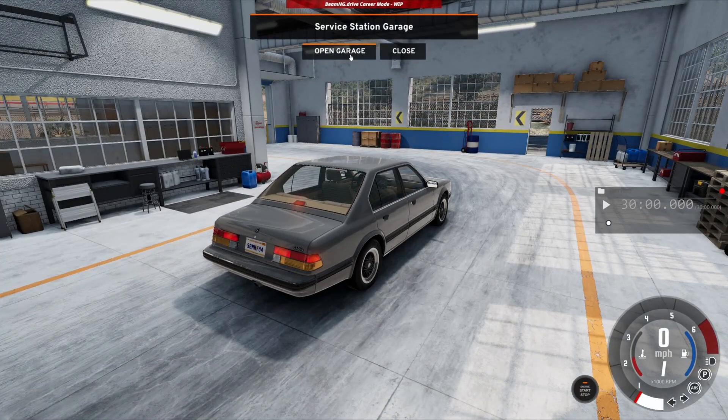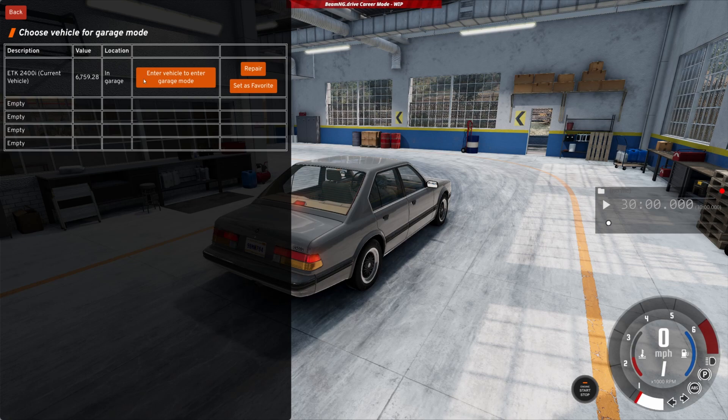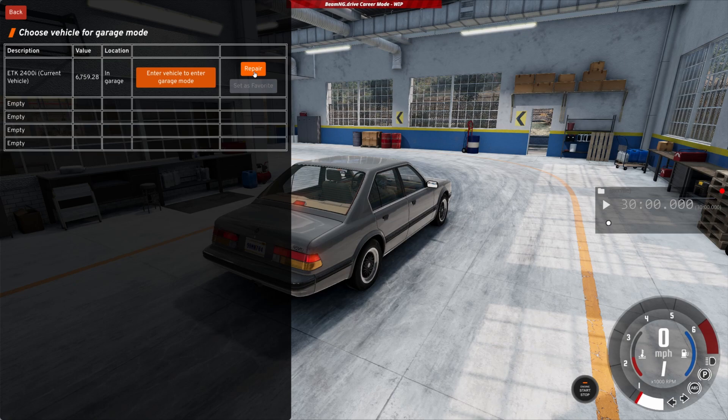We just came to our garage - let's open it. You guys can see this is my currently used vehicle in the first slot. It says 'in garage' and I can set it as favorite. You guys might notice that if we do some damage during a mission or race, it doesn't automatically reset or repair the damage - we have to take it back to the garage and repair it.